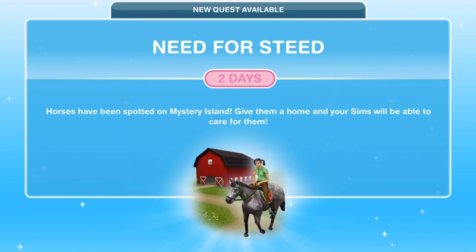Hi guys, my name is Gidda James Gullett and welcome to a walkthrough of the Sims Freeplay Need for Steed quest. This quest unlocks at level 11 in the game and it is part of the main quest, so as soon as you have got to the right level and completed any previous quests, you will get a pop-up that says 'New Quest Available: Need for Steed'.